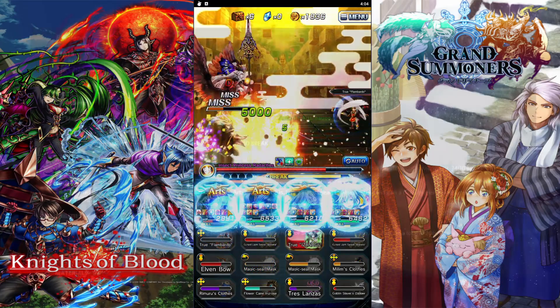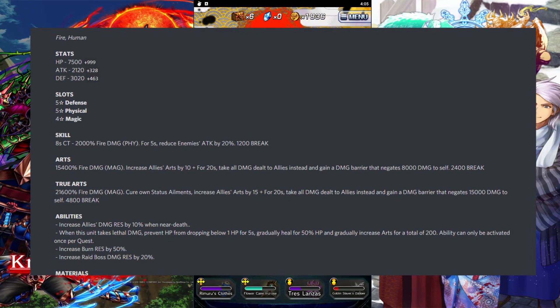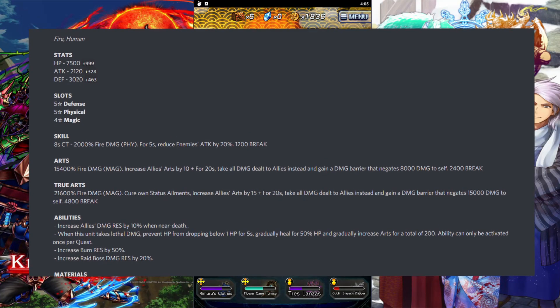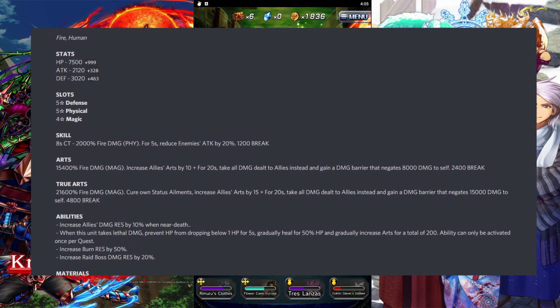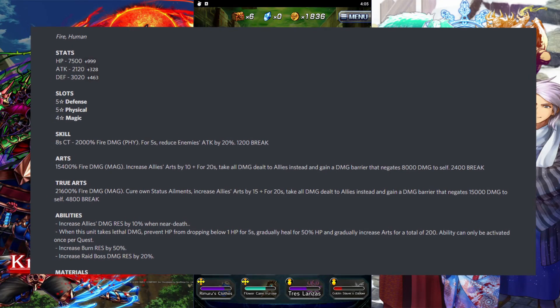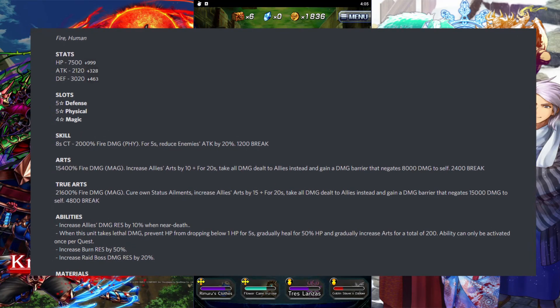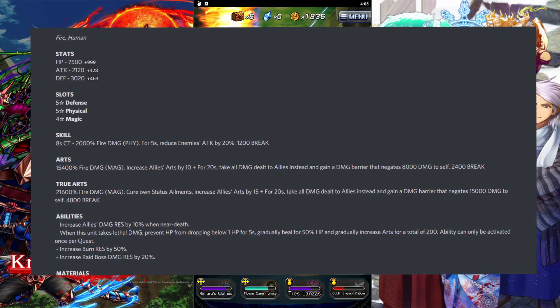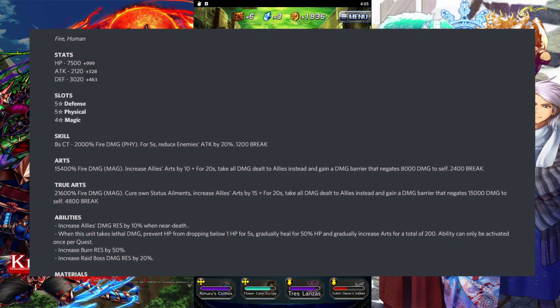Gerald's True Arts deals 21,600 fire damage (magic), cures own status ailments, increases allies' Arts by 15 for 20 seconds, takes all damage dealt to allies instead, and gains a damage barrier that negates 15,000 damage to self with a 4,800 break.